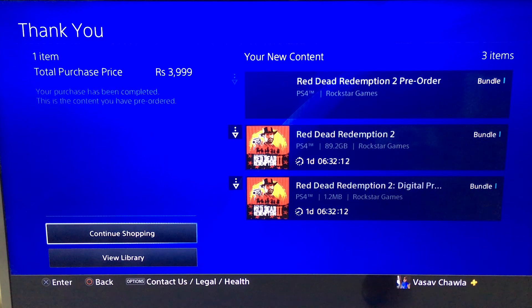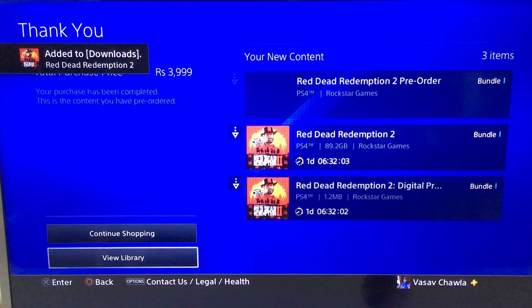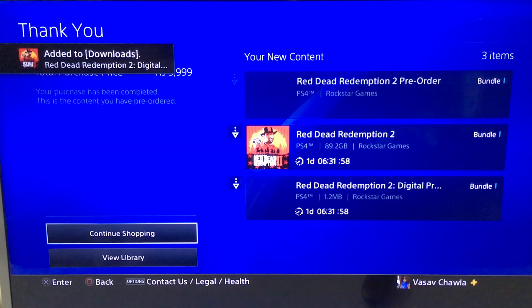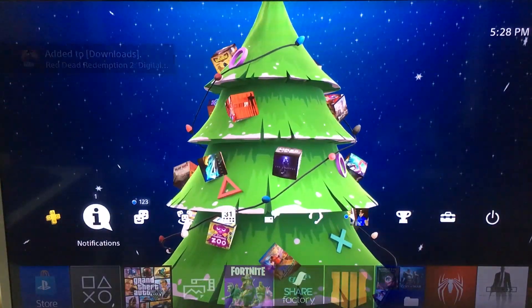The purchase is confirmed — you can see '1 day 6 hours' until it's available. The digital pre-order content has been added to downloads. Everything has been added to downloads successfully.